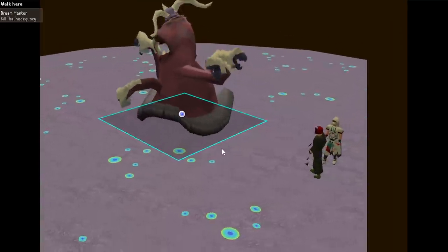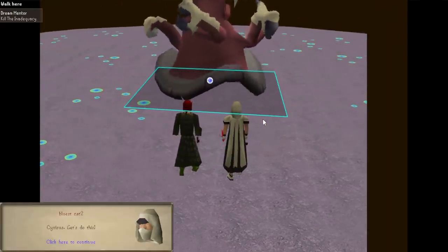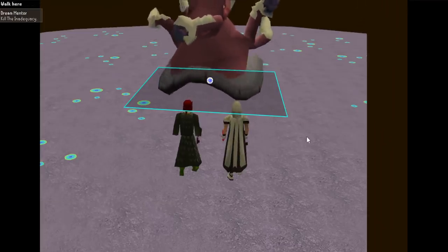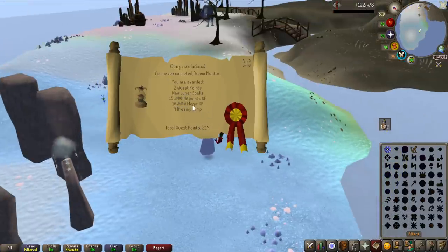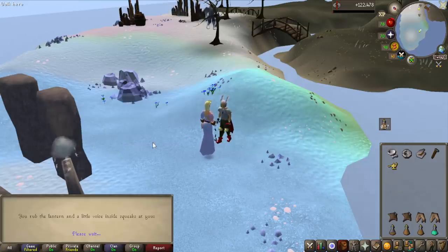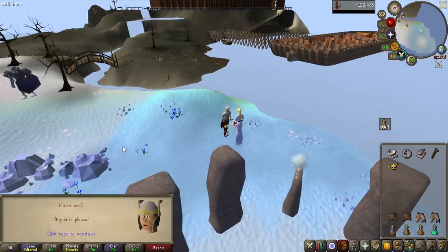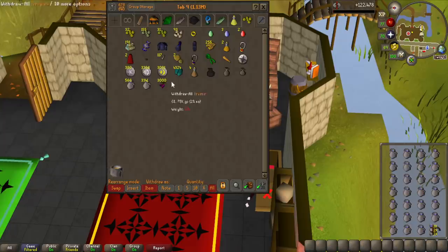The first time on my main account I didn't have this and got like 400k–500k points an hour. After I got this I got a million — so it is just crazy, it's super good. And that is the Dream Mentor completed — new lunar spells unlocked, 15k Hitpoints, 10k Magic, and a dreamy lamp which is a combat lamp. I'm just going to put it on Hitpoints. And that is 15k Hitpoints experience.